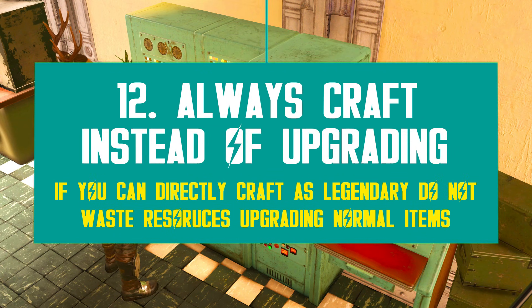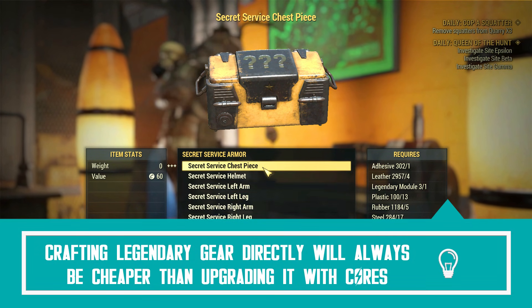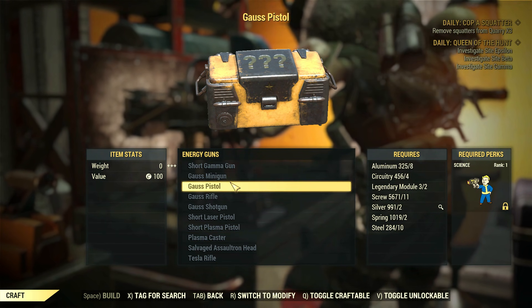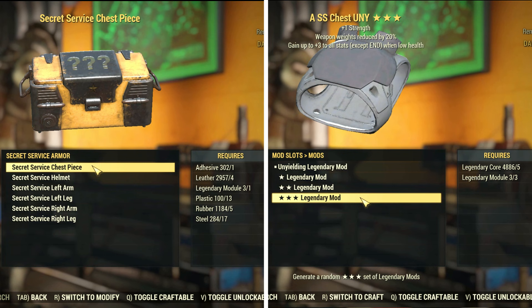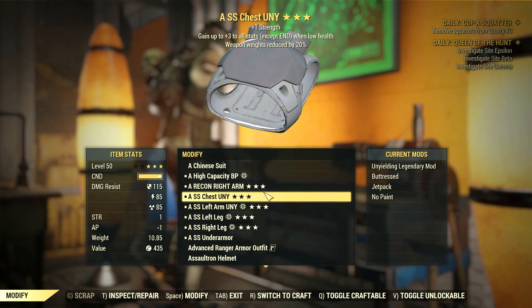I highly advise you to always craft legendary gear directly if you have the option to, such as Secret Service armor or Wastelanders weapons like the Gauss pistol and minigun. It's much cheaper and easier, so your chances to get the effects you want are much higher. For example, to directly craft a 3-star legendary Gauss minigun, you need scrap and two legendary modules — whereas upgrading it would require 4 modules and 5 cores. The difference is even larger with armor: for Secret Service, you only need one module per crafting, while upgrades cost 3 modules and 5 cores per craft. The option to directly craft gear as legendary is scarce, but it's surely a point to remember — always craft directly if you can.